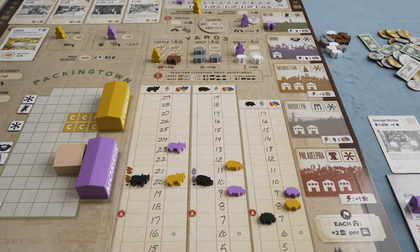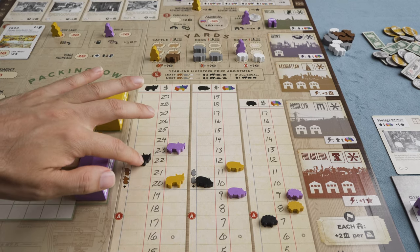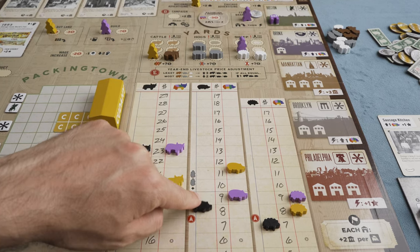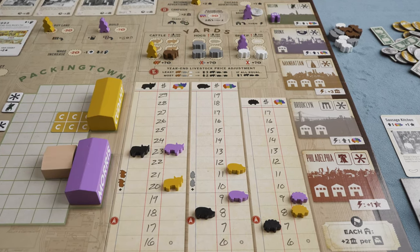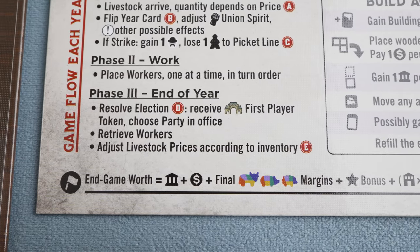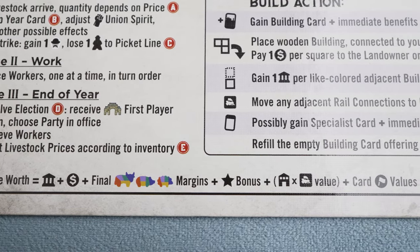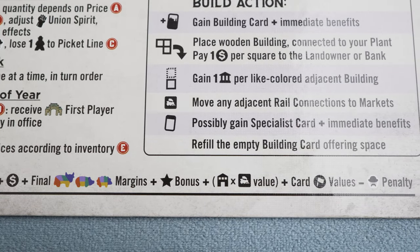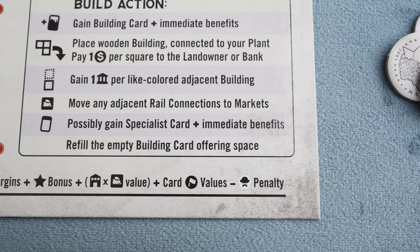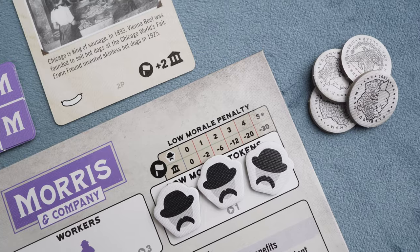At the end of the round, the livestock prices will be adjusted according to the remaining inventory. The animals with the lowest inventory will raise their prices by three dollars, and the animals with the highest inventory will lower their price by two dollars. At the end of six rounds, you will add your money on hand to your score along with the final margins for each of the livestock types. You'll gain points if you're high enough on the brand reputation track, for your branch houses, and for each of the buildings that you've constructed. Then you will subtract points for the morale tokens that you have according to this chart. The player with the highest score is the winner.